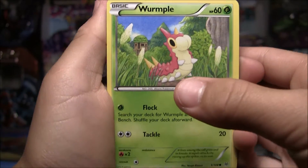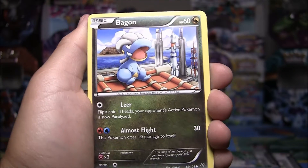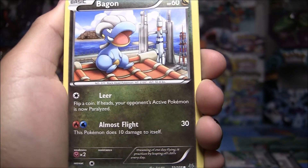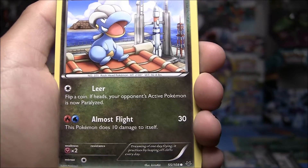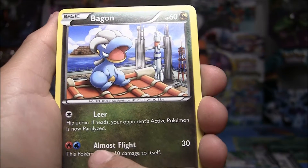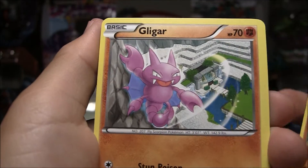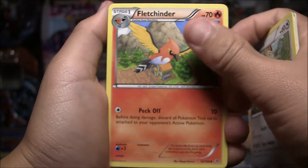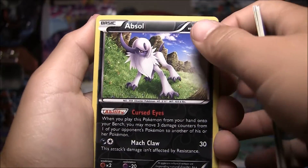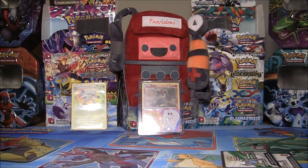So we have a Wurmple, Bagon. Here's a story with this Bagon - I got it from Water and Grass. He's sitting on this rooftop looking at the spaceship, and the attack is 'Almost Flight' and it does 10 damage to itself. It pretty much tried to fly by jumping off the roof, thought it could fly, but then it fell - that's why it's 'Almost Flight' and he did 10 damage to himself. It's actually quite sad. So, Binacle, Liepard, Meowth, Fletchinder, Wide Lens. The Reverse Holo is an Absol, which is a rare - very nice. And the rare in this pack is a Togekiss non-holo rare. Non-holo rares are the best.